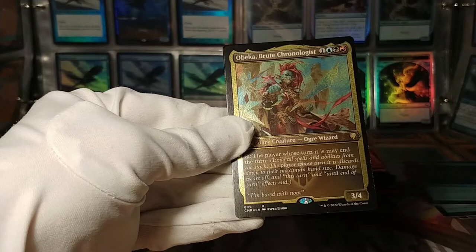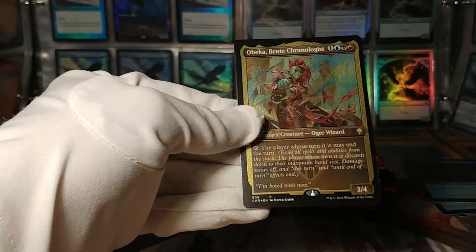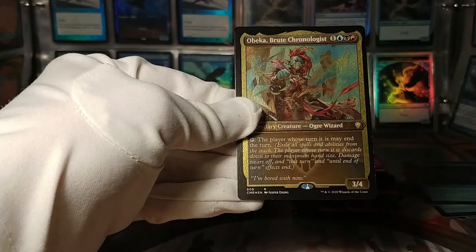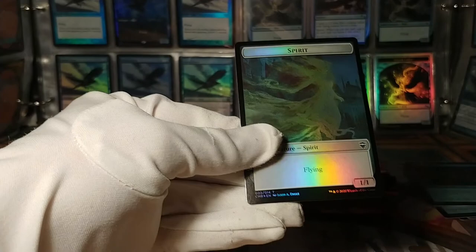What is the next card going to be? Obeka, the Brute Chronologist — another etched foil. So how many etched foils is this? This is the third one. The player whose turn it is may end the turn. So just throw all those Final Fortune effects in this deck — just get free turns. It's a very interesting card.